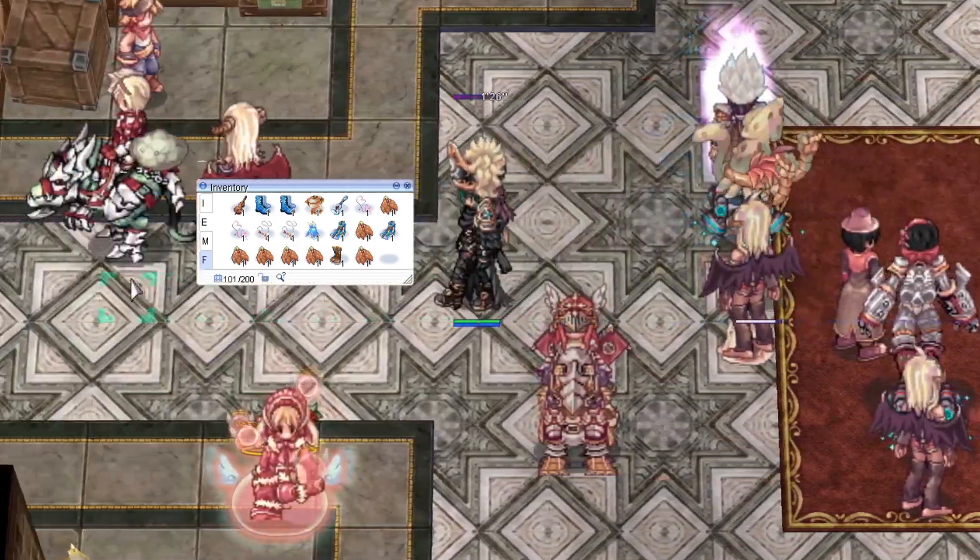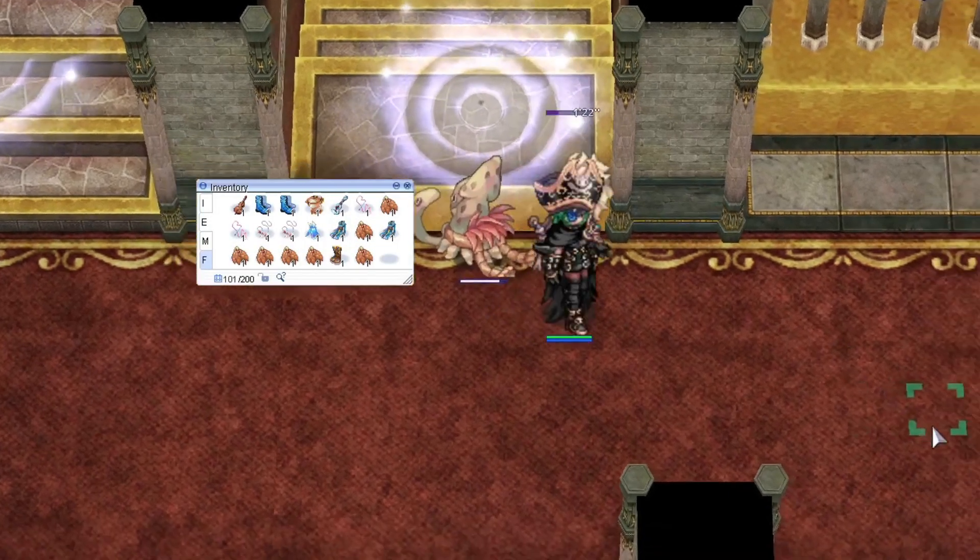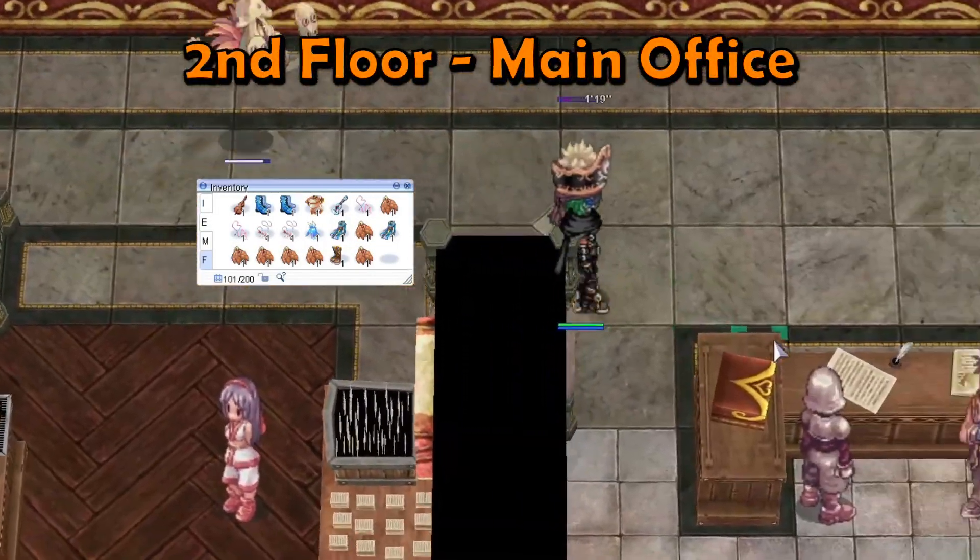Ahoy ahoy crew, let's go over the Ben Recycle NPC. You can find Ben at the bottom of floor 2 in the main office.